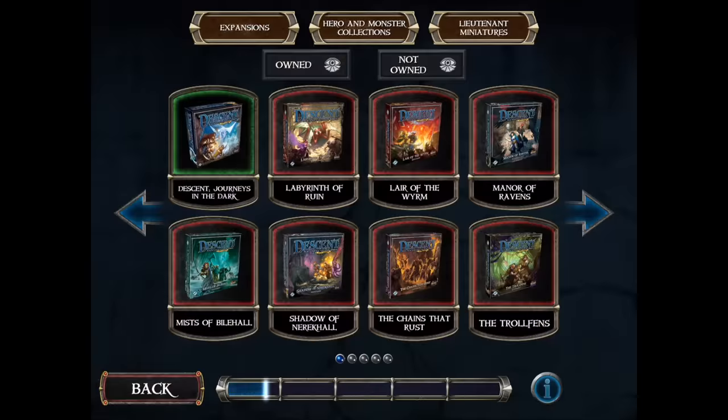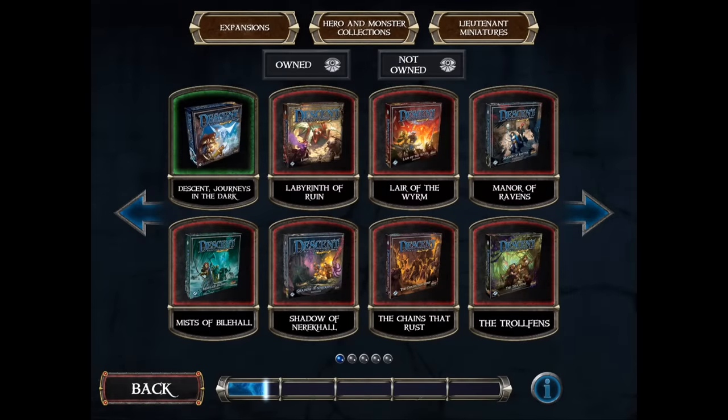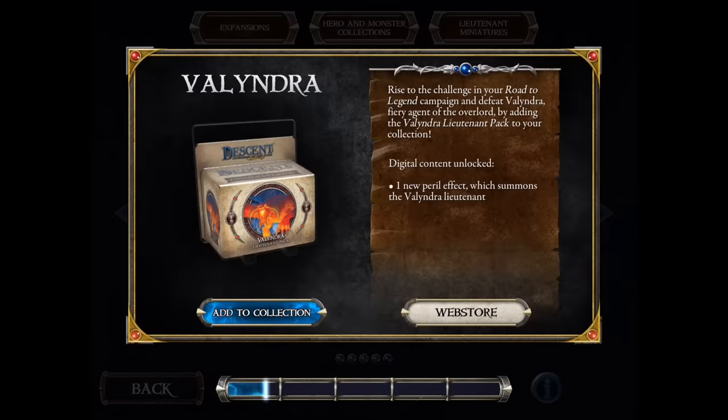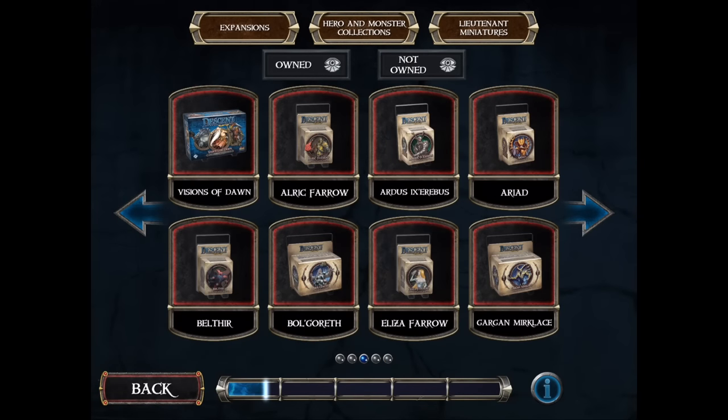I just have the base set of Descent, but what's cool is you have the ability to add different items into your collection, and the app will generate campaign scenarios based on what you have. So you may run into different types of enemies if you have certain expansions that you wouldn't otherwise encounter. It's a really sneaky way of getting you to buy more content, but I like having real motivation and being rewarded for your collection.